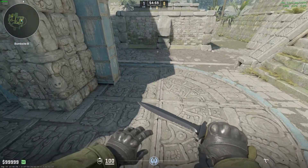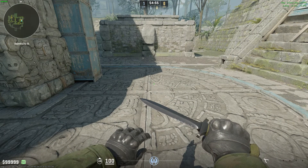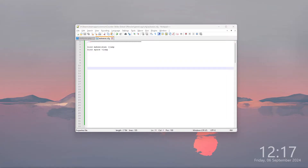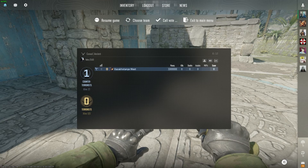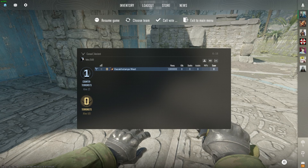Now I can press space as well as scroll down on my mouse in order to jump. If you have an auto-exec file, you can use the same commands — simply use the bind commands with +jump. That's it, thanks for watching, leave a like and subscribe to my channel, see you in my next videos, bye.